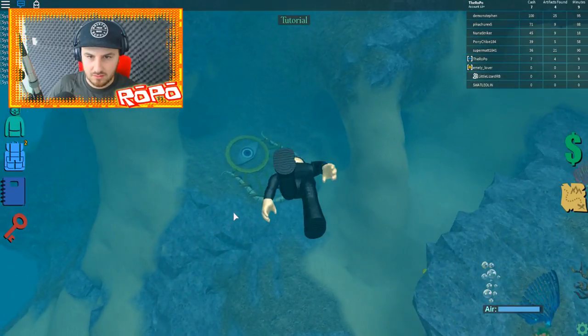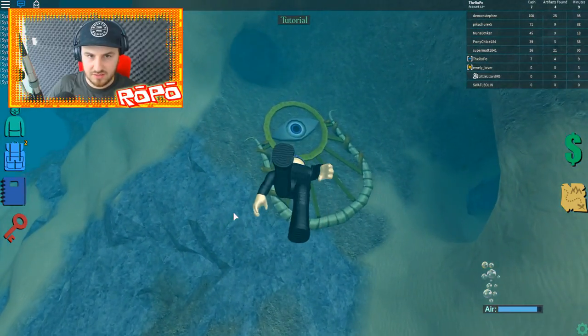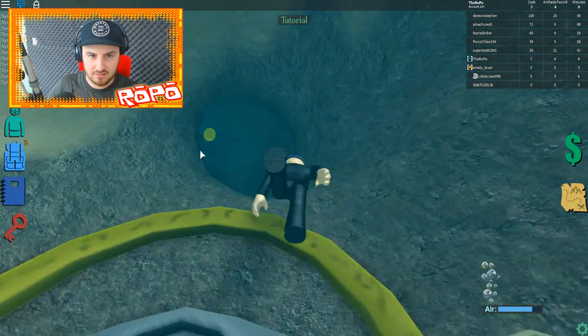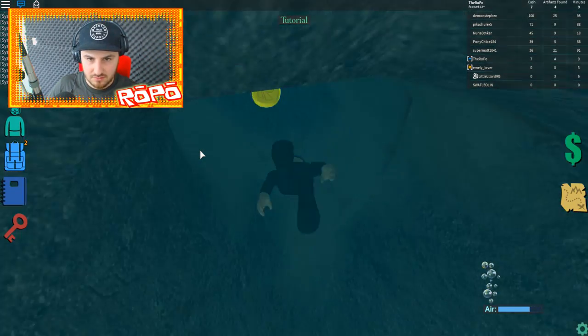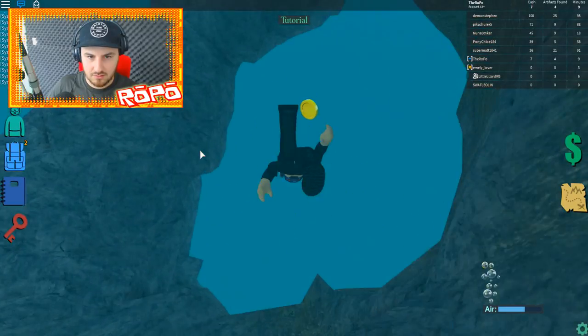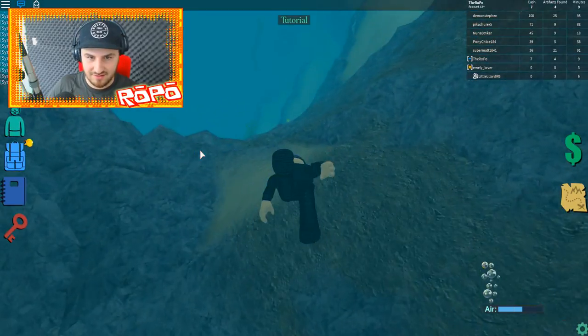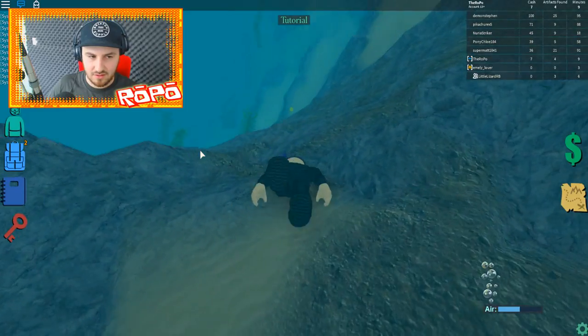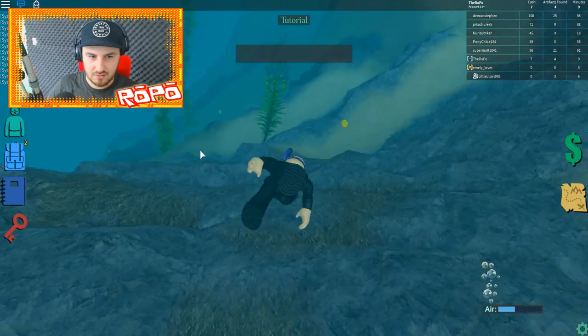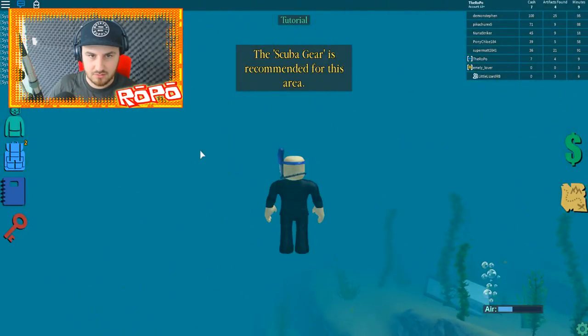There's a lot of golden coins around — I'm guessing they're like the common currency. There's a big guy down here — what is that? I'm going up. It's some sort of ancient treasure item. Can we interact with it? I'm swimming into it but it didn't look like I could, unless it's like a secret — the way they kind of do that a lot.